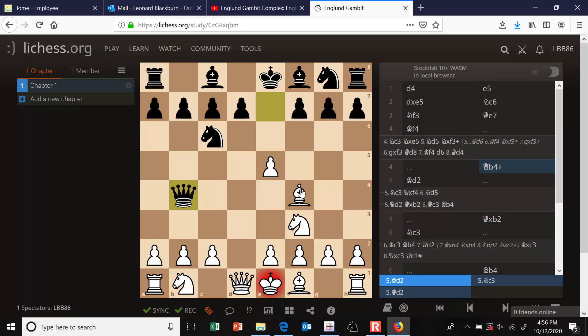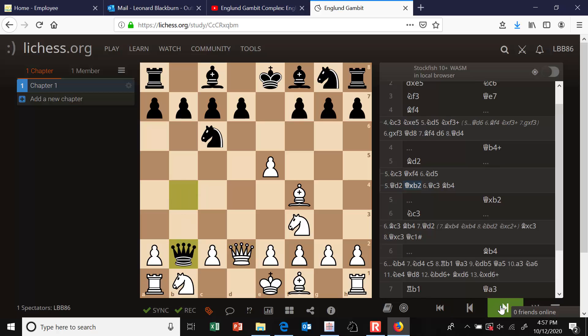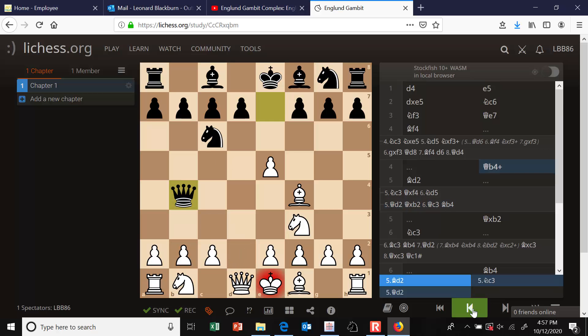Another way you might consider guarding your bishop and getting out of check is playing queen to d2. But that's actually a mistake, because black can play queen takes b2, attacking the rook in the corner. The only way to guard the rook is queen to c3, but that blunders the queen to bishop to b4, pinning the queen. So queen to d2 is not possible in this position.